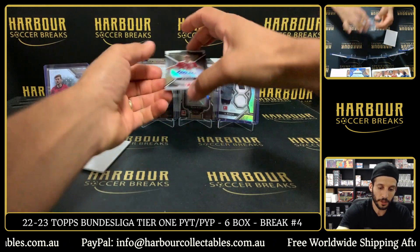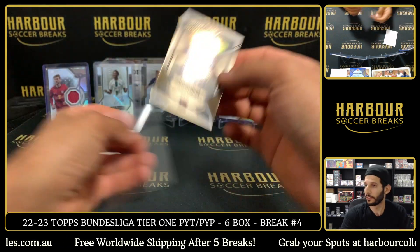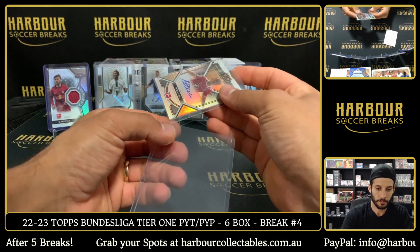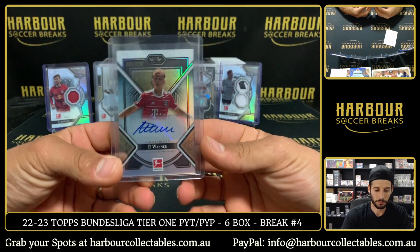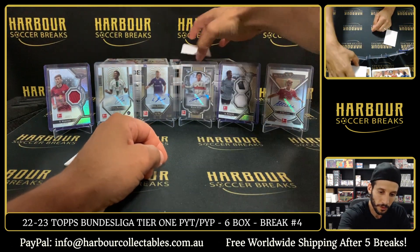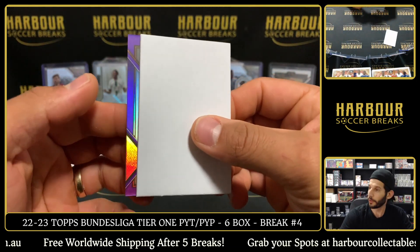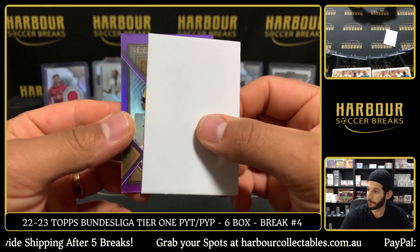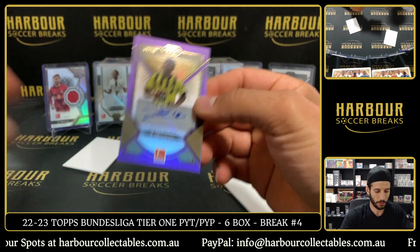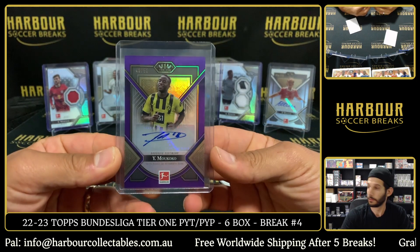Nice good youngster coming up — Paul Wanner, 85 of 120. The Bayern others. Let me go, Ford. Two good autos out of this one — to just 50 on the purple, 49 of 50. How about Youssoufa Moukoko! That's nice. Dortmund others, Chun. Nice hit on the Moukoko.